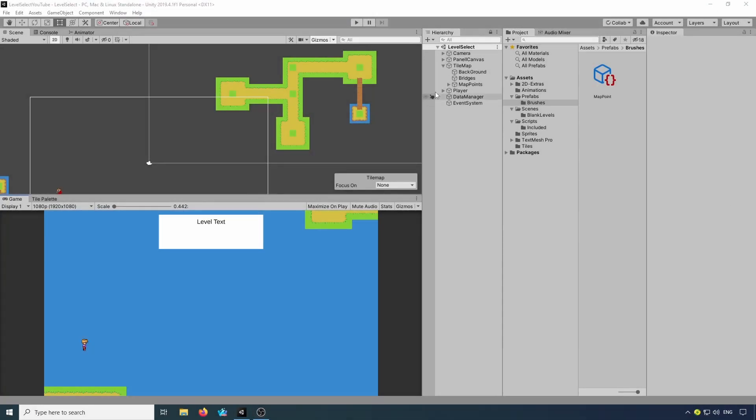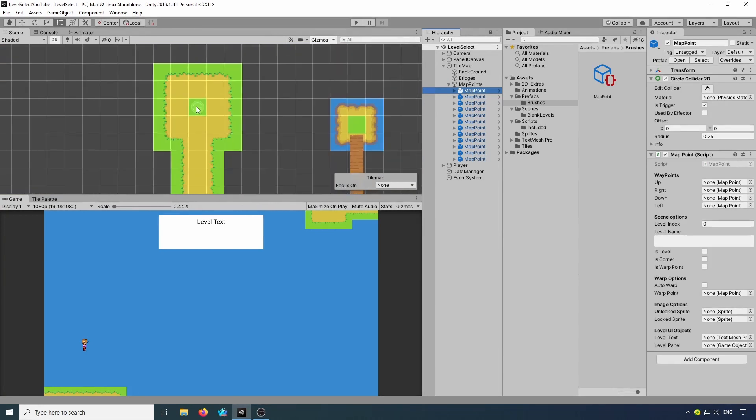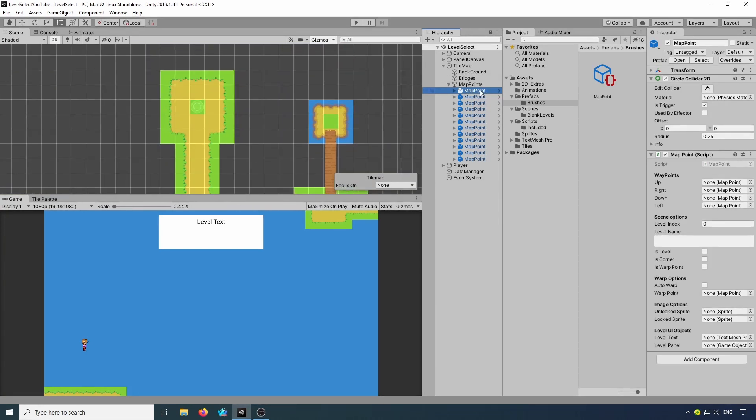Now we've painted on our matte points, we need to connect them up. If we go down to our matte points, we can select our first matte point. We'll rename this Level One. It's got a level index of zero, it's a level, so we give it a name: Island One.